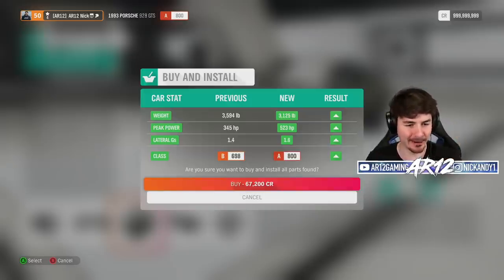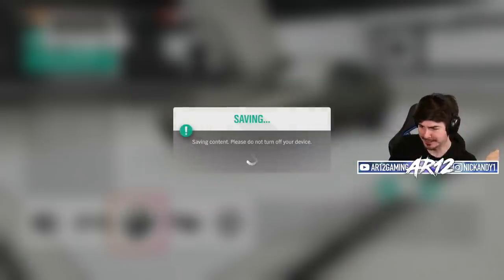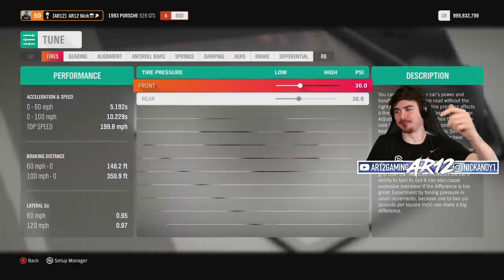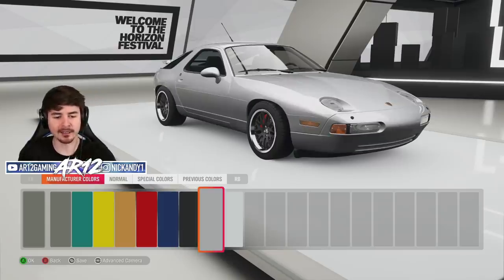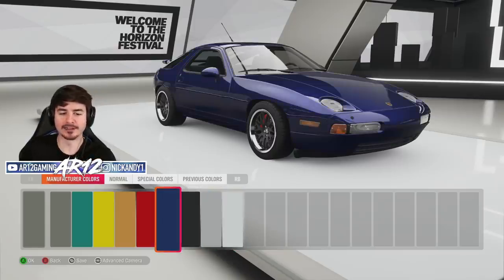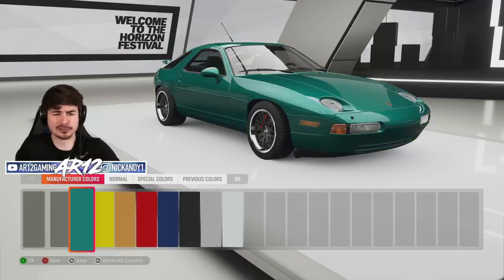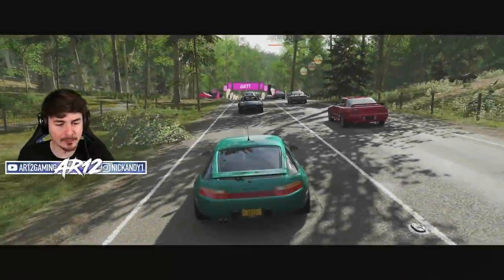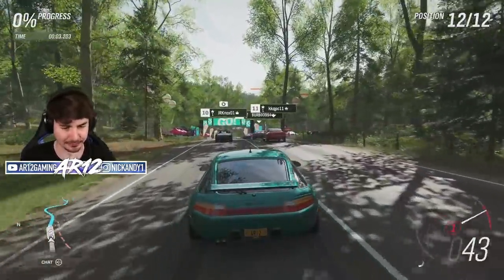Zero to 60 in 5.1 seconds — I take that back, this thing feels much quicker. Also, why do car manufacturers only make cars in black, gray, and white nowadays? Where did the blue go? Where did the red go? Who makes a car teal anymore? I'm going to make my car teal.